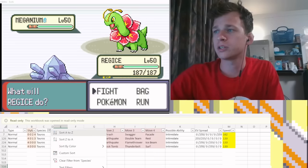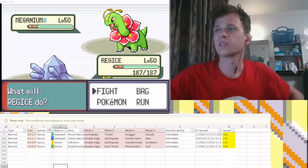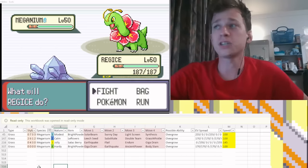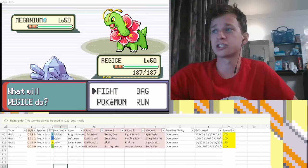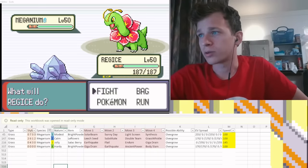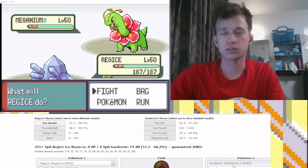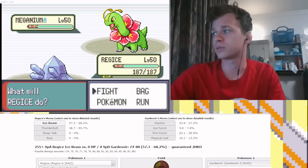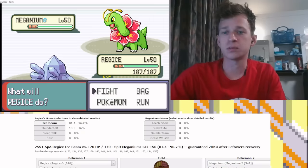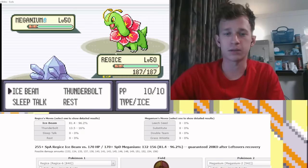We're going to go Meganium here. Very likely — absurdly likely — to be Meganium 2, which has two Slow and Steady moves: Leech Seed, Substitute, Double Team, Grass Whistle. So let's go to Meganium 2. That's 3 IV Meganium 2 versus Regice. I don't outpace it, but I am very likely to kill it with Ice Beam. There is no other play here — I'm just going to Ice Beam.